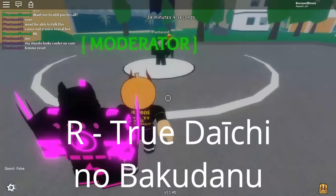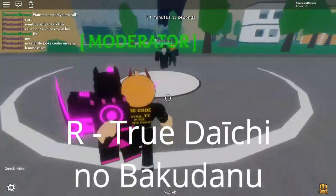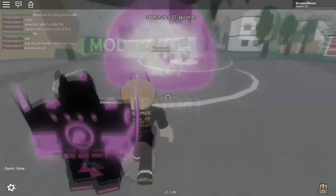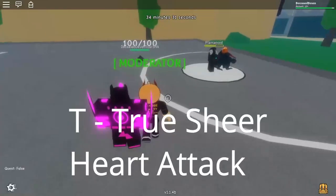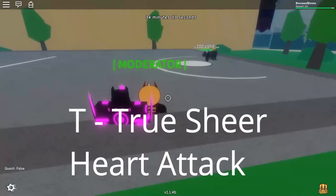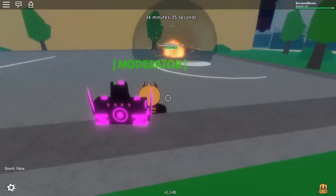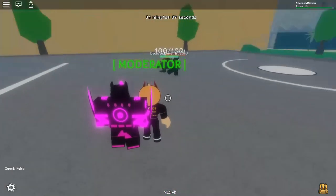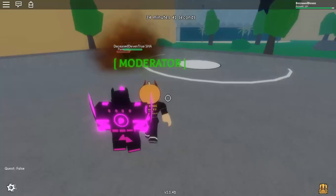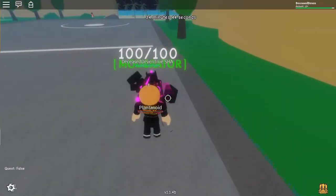This is the True Daishino Bacchanan. You press R, you hit them, and then you press R again, and they explode. The next move is True Sheer Heart Attack. You press T and it spawns the Sheer Heart Attack — that is way more annoying to kill. It's gonna harass him for a little while. I don't know when it's gonna stop. This is entertaining for me. Now I gotta kill it, because it's stinky.